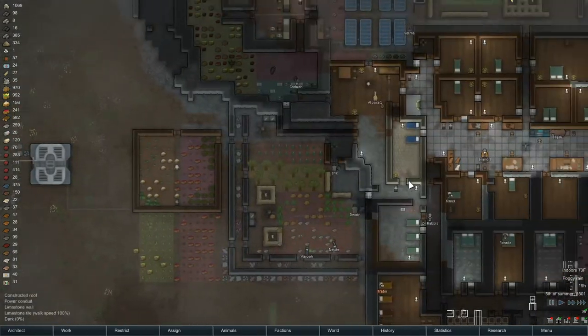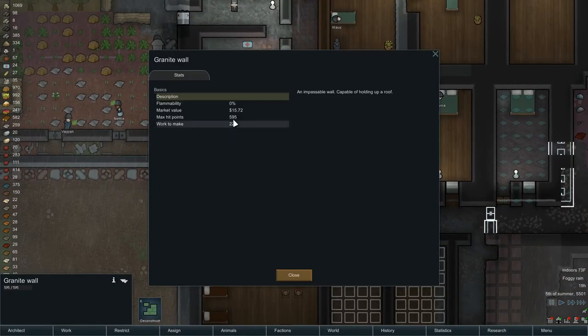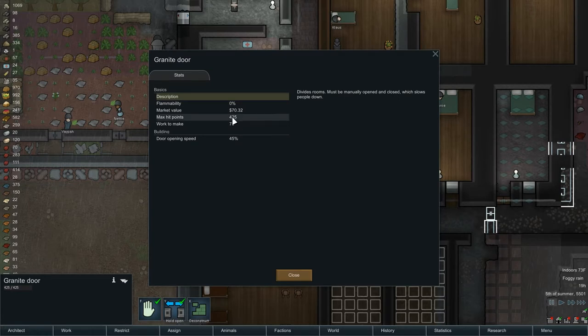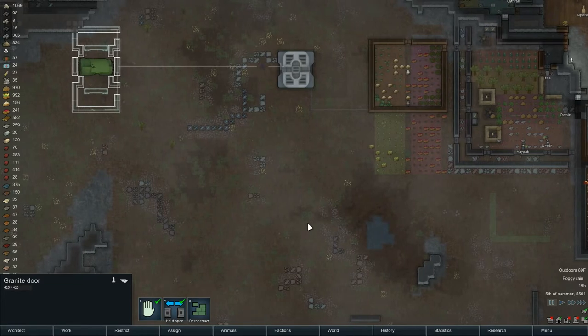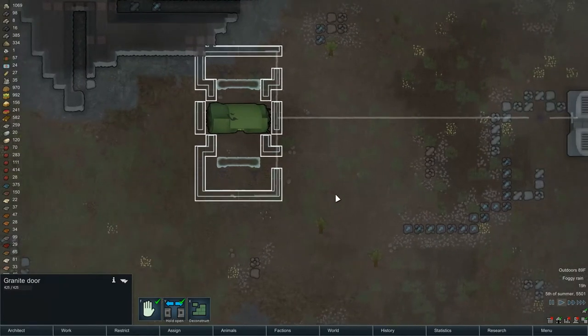Here's granite — hit points: 595. What does a granite door have? Granite door hit points: 425. So it's best not to use doors for this. We'll just bust our way in afterward if we have to. Hopefully we have to. Let's get this rolling. We're going to see if fog's starting to form here soon.